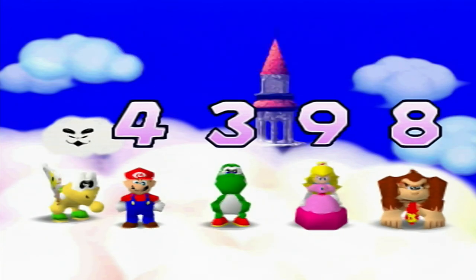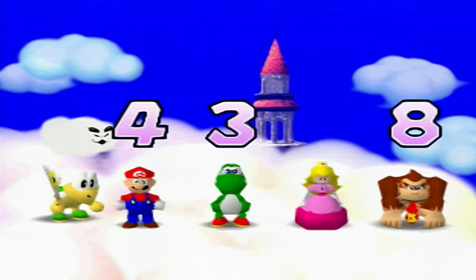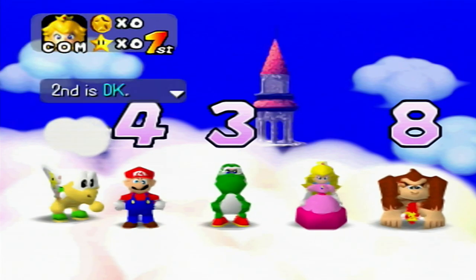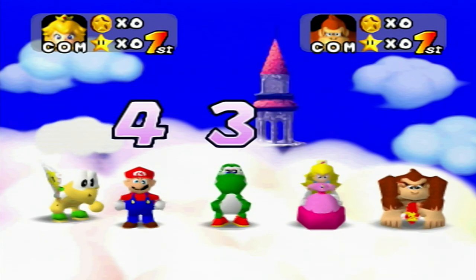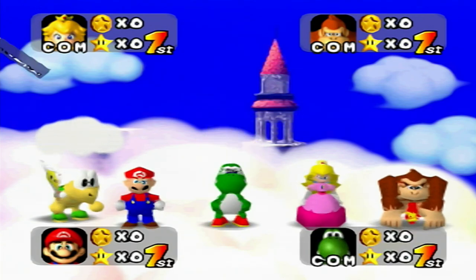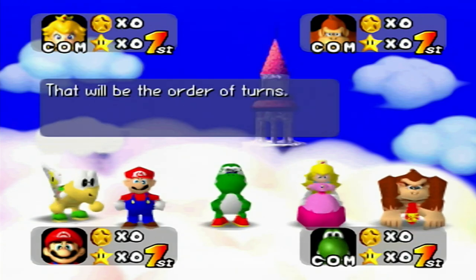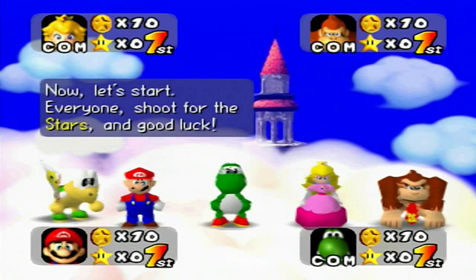I pressed A and it didn't happen but we're going third this time. The order has been decided: Peach is first, DK is second, Mario is third, and Yoshi is last — even though he seems excited about it. Okay, here we go, let's start!